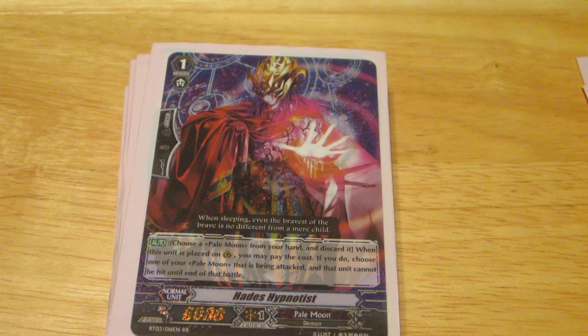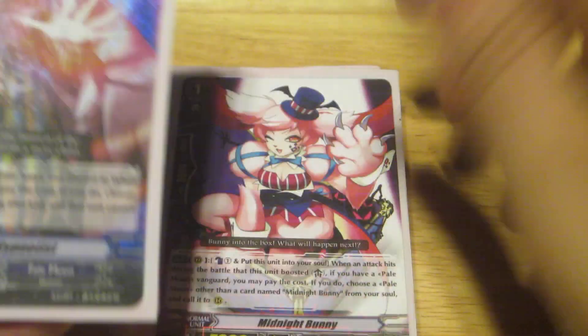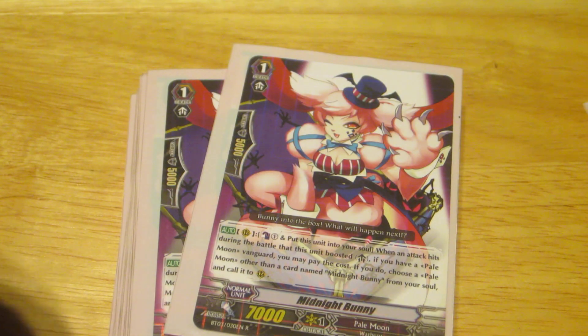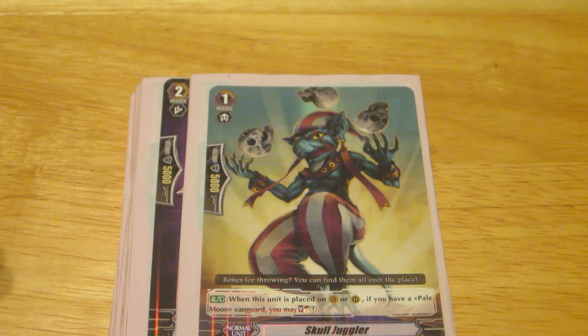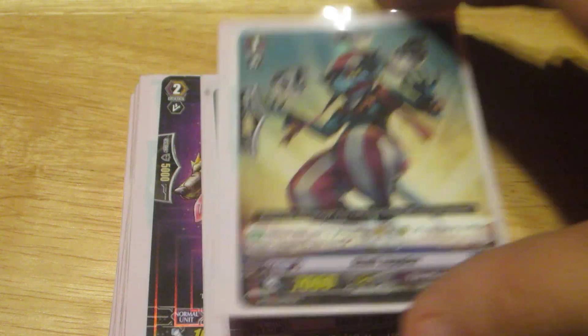They had a rather good lineup. For the perfect guards we have four Midnight Bunny, four Bicorne, and two Skull Jugglers.